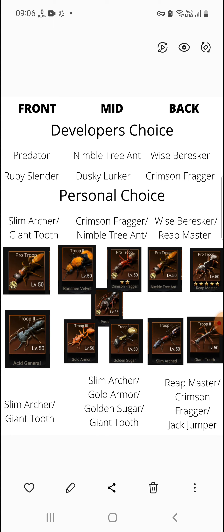If you have Crimson Fragger you can use it, but to get Crimson Fragger you need a Lost Island in your server. The third option can be Jack Jumper, Golden Sugar, or Acid General — though I won't prefer Acid General because his damage output is really low. Priority order for the back row: Reap Master first, Crimson Fragger second, Jack Jumper third, Golden Sugar fourth, Acid General fifth. If you don't have them, everyone has Jack Jumper, Slim Marker, and Giant Tooth, so you can use that formation.